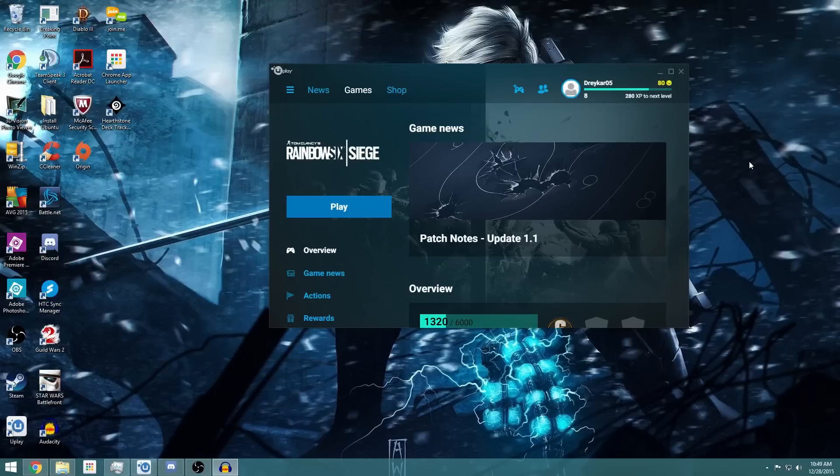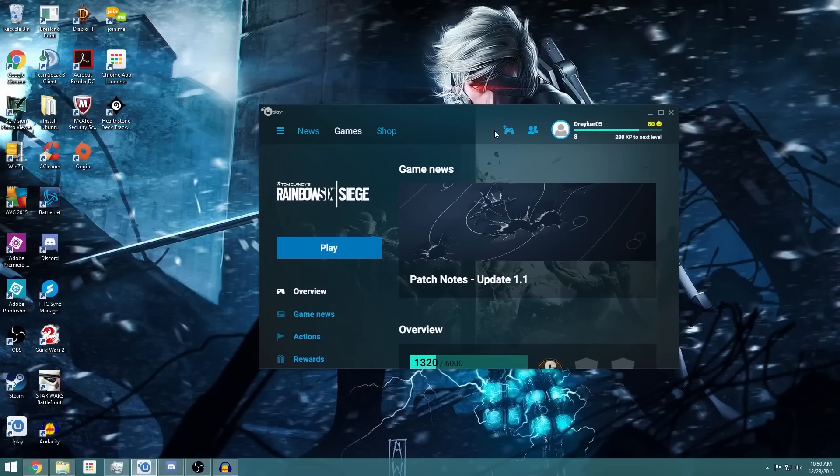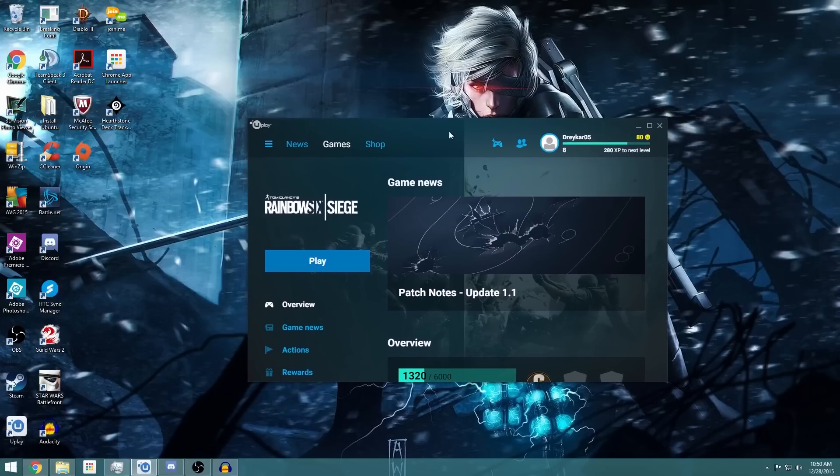What's up guys, Drake Air here. So I recently picked up Rainbow Six Siege, got it downloaded and installed. And then when I went to go start it, it would start to load and then go to black screen and then go back to Uplay.